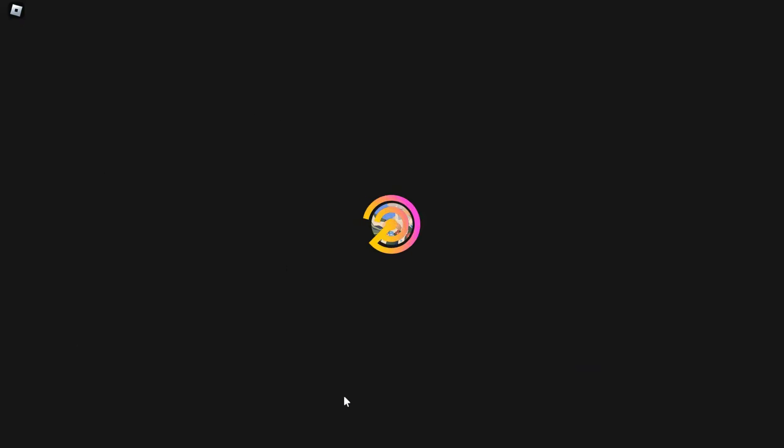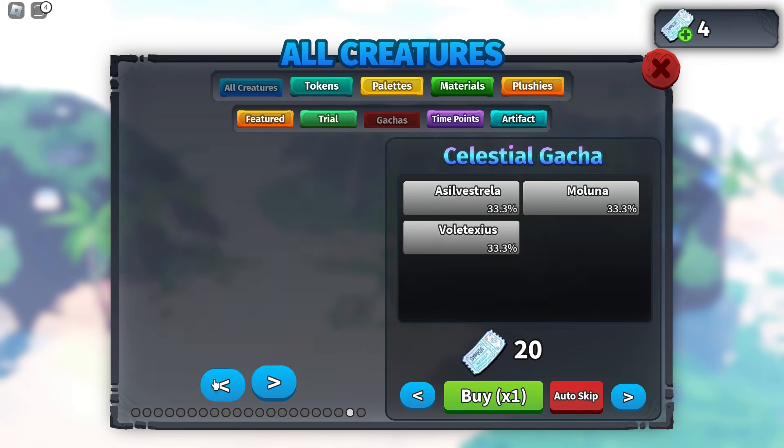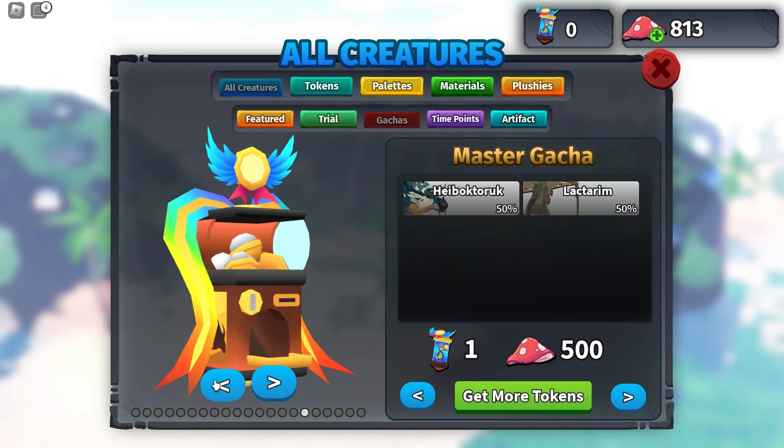So now let's get into how to get it. The Lactarim is the next creature in the Master Garcha, which is the newest Garcha that's been added to Creatures of Scenaria. You can also get the Heboktorak, so this is how to get that as well.